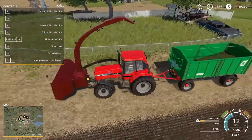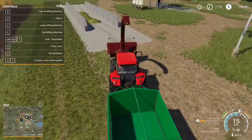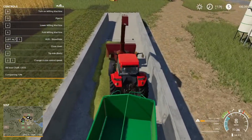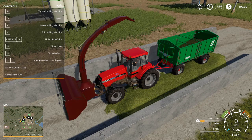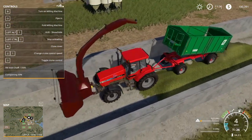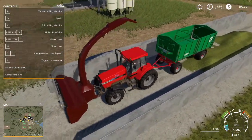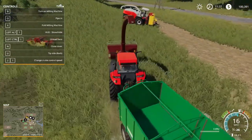We'll shut down our milling machine. I've got about 4,500 liters of grass and I can bring that right into my bunker silo. Ctrl-I — make sure my trailer is active — Ctrl-I to unload here. The minute I start dumping this grass into the bunker silo, it turns that grass into chaff. So grass has officially become chaff.